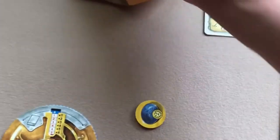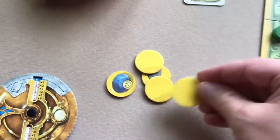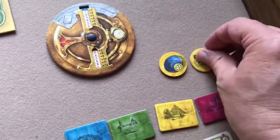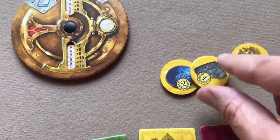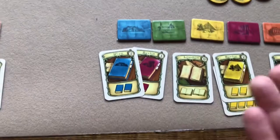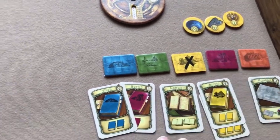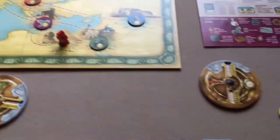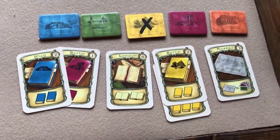Red draws five tokens from the yellow bag: two are artifacts and three are worthless debris — the debris goes back in the bag. He got a value-four and a value-two artifact — not too bad. Since he was first to dig in Egypt, he also takes the value-one token from the site. He then flips over his Egypt excavation permit. He does have a special excavation card that would allow him to dig there again if he wanted.